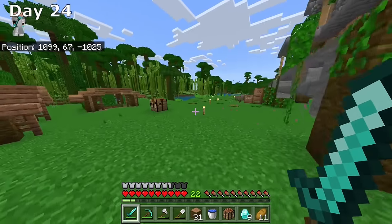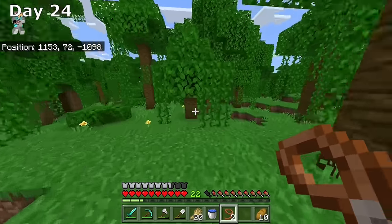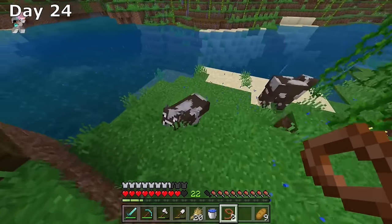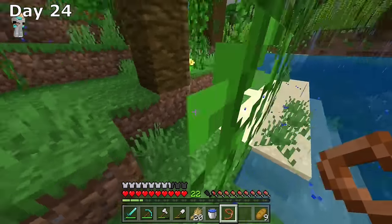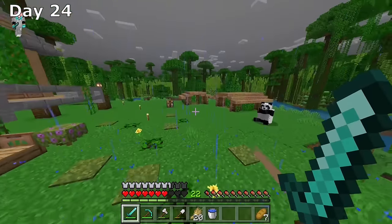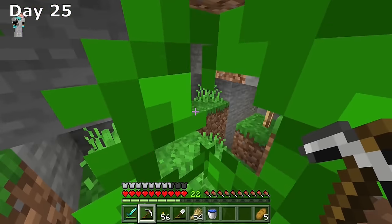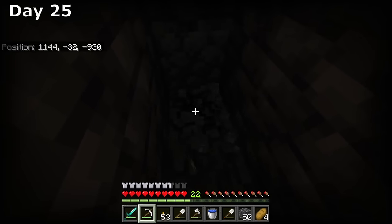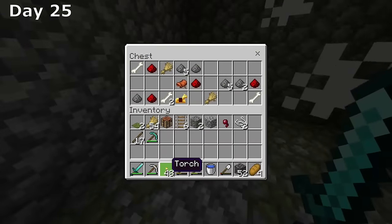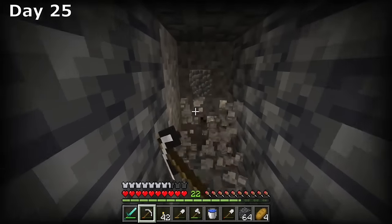Day 24 starts with a super intense fight against an enderman. The next thing I want to do is get to enchanting, but first I need a lot of leather. So I went looking for another cow to start our cow farm — found two, only brought back one. On the way back it got dark and we almost died. I'm aiming for no deaths through these 100 days, and that was just super close. I then started branch mining for diamonds and came across a spider spawner, which I wasn't planning to turn into an XP farm just yet.